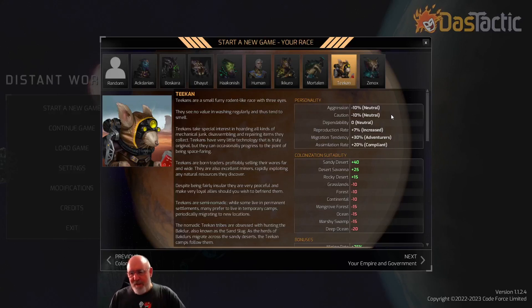Welcome. In this tutorial we're going to be looking at the Teakins. The Teakins are a small furry rodent-like race with three eyes that see no value in washing regularly. These are the hobbits of space, the halflings of the cosmos. They're a faction I never wanted to see — I was surprised when they were one of the seven in Distant Worlds 2, but they're actually pretty damn good.